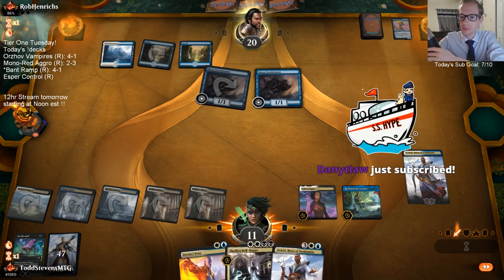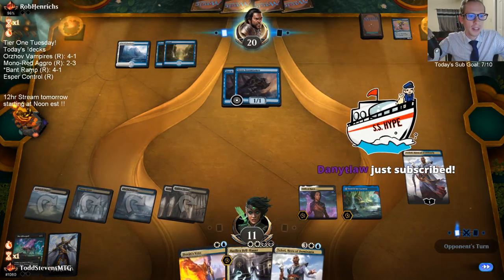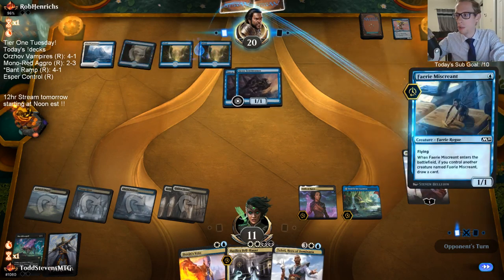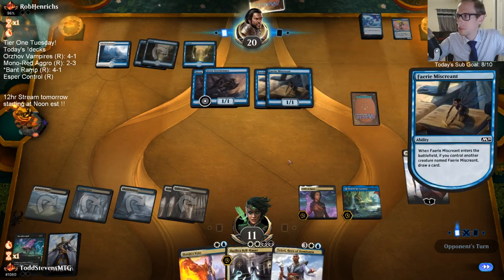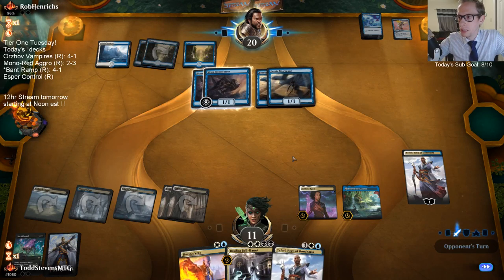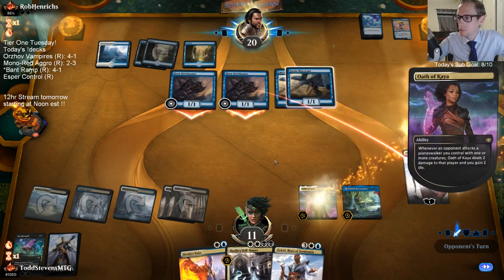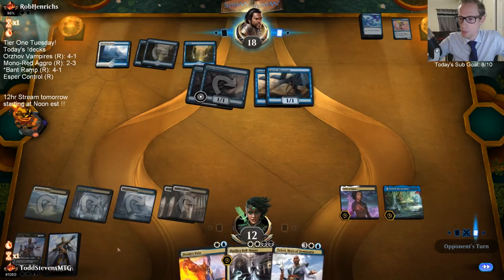Teferi will die — that's alright. Hey Danny, you are a rock star as well, thank you so much for that sub. Our eighth subscriber of the day, we are two away from another sub goal. Of course they kill Teferi, we get to gain two life. Maybe we find Kaya's Wrath here. Card number four — this Ascanta is not quite flipping.